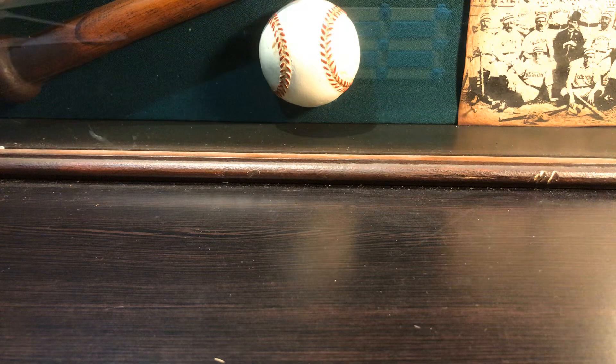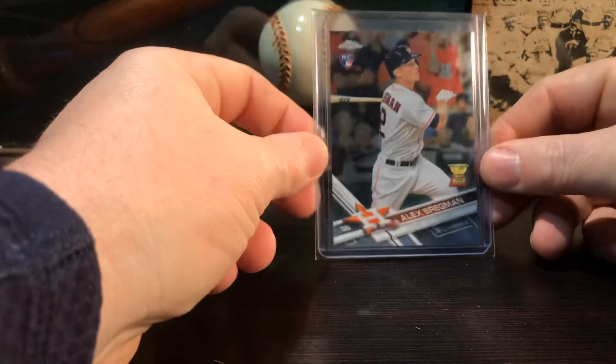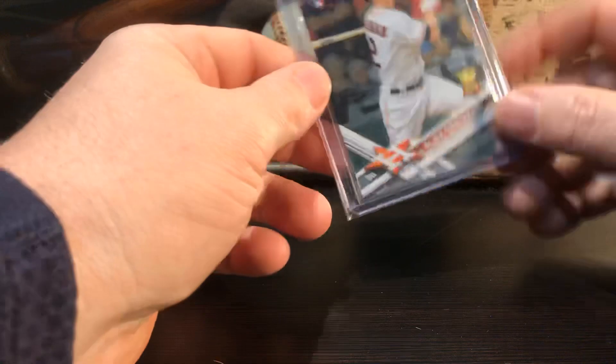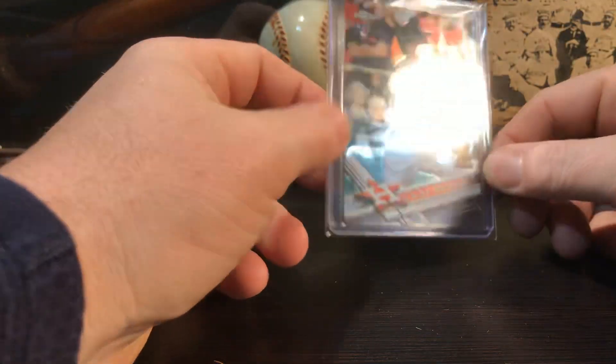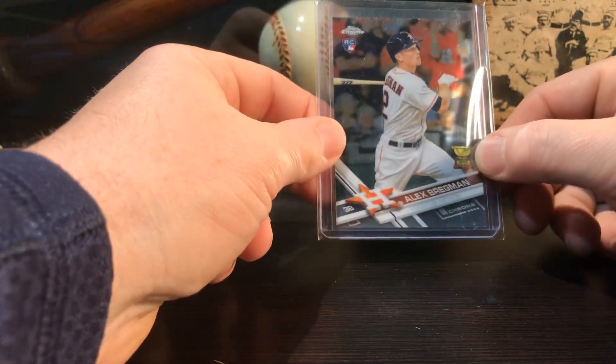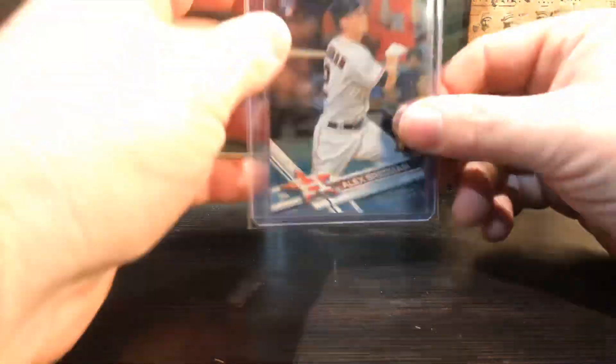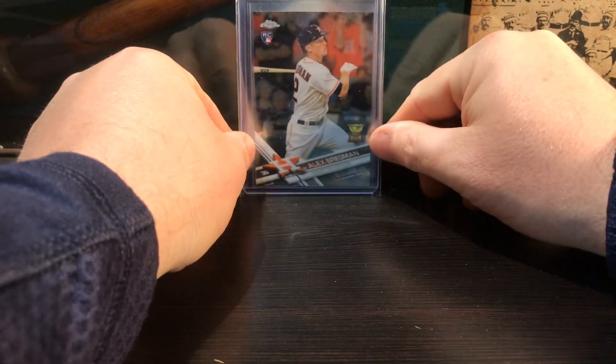Let's go on to the next row of cards. These are very different - this is Alex Bregman, underrated player, underrated card. I believe it's a Topps Chrome rookie card. It's really sharp - it's got the rookie card emblem and the trophy cup on it, so that's really really nice. I think I've got four or five of those.